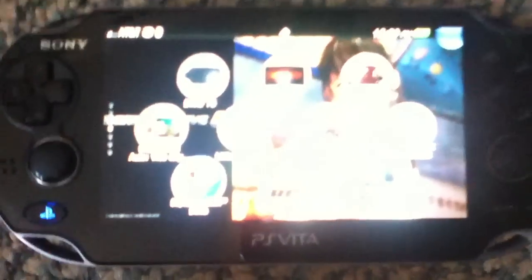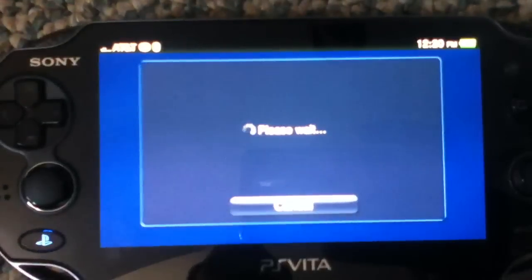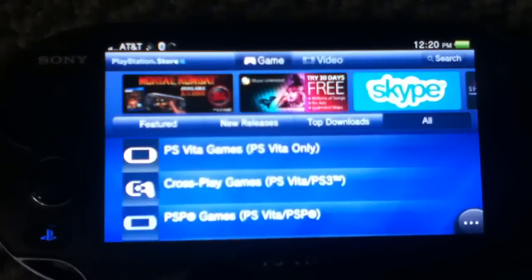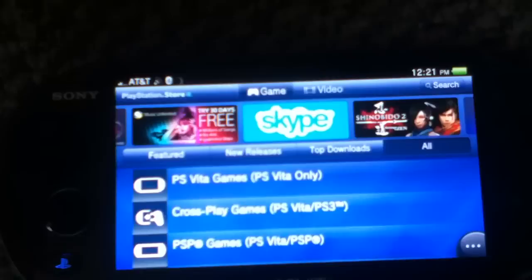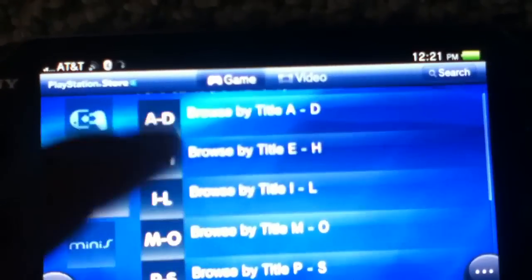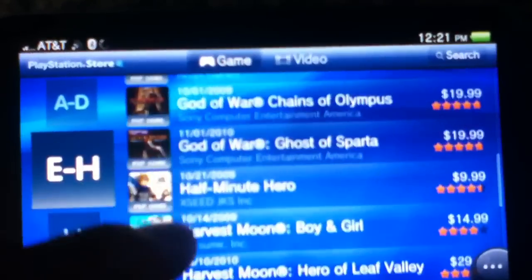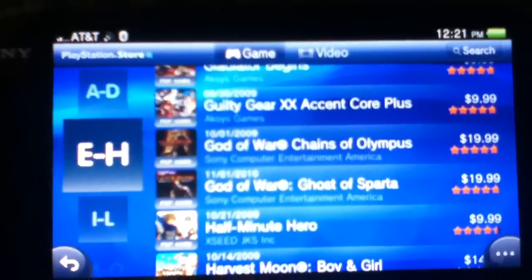Now I'm going to show you how to put PSP games on the PS Vita, because if you go to the PSN store, the only PSP games you'll see are Driver 76, LittleBigPlanet, Power Stone Collection, and Dead or Alive Paradise. If you go to E through H — which should have the G for Grand Theft Auto — Grand Theft Auto is not in there. It's supposed to be between God of War and Half-Minute Hero, but it's not there.